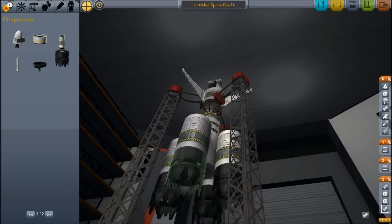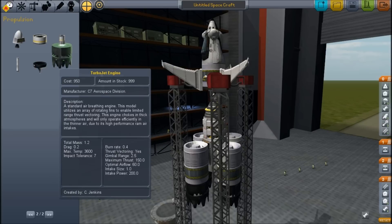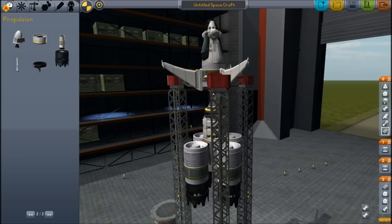Are you done yet? Do you think that looks good, or do you want to do more stuff? I think that'll explode right away — it'll probably crash into its own launch tower. That's an RCS tank. It doesn't look like it wants to stay — it's colliding with something else, it won't go there. I think we're done.